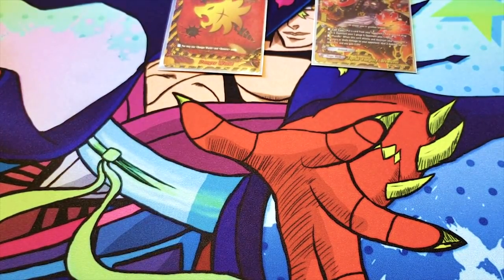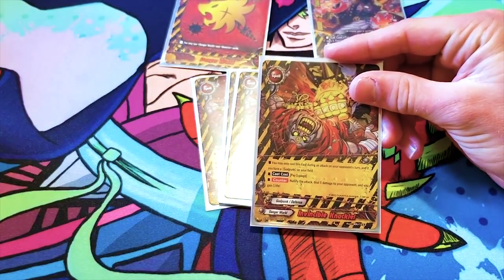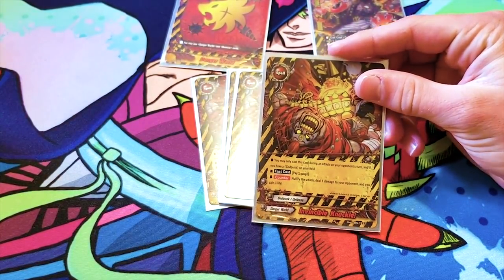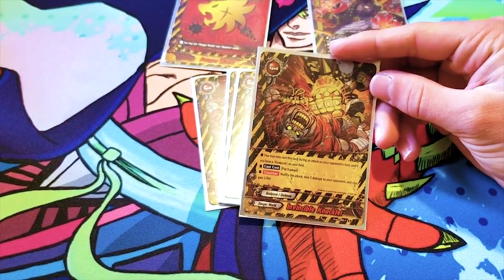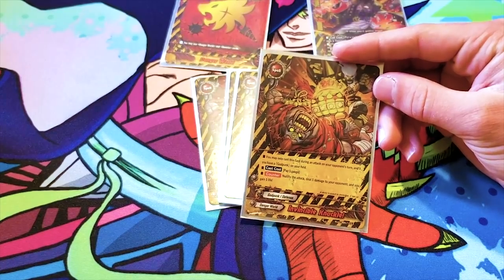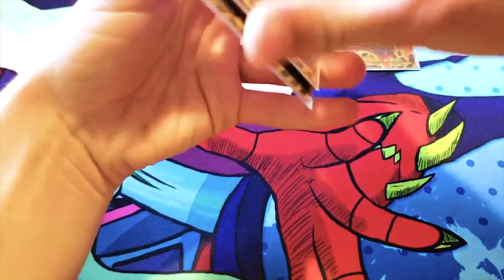Then I run four of your nullifier, Invincible Knuckle. Its ability is you can only cast it during your opponent's turn, and if you have a Godpunk on your field, you pay one gauge, nullify the attack, deal one damage to your opponent, and gain one life. So it's a heal and deal and a nullifier. No reason not to run four.